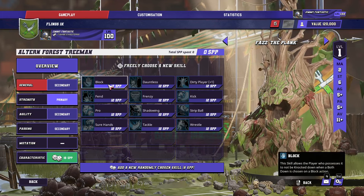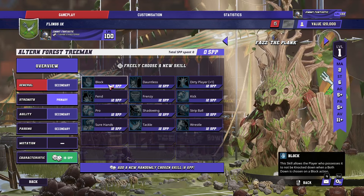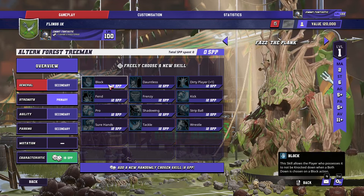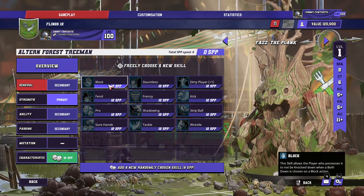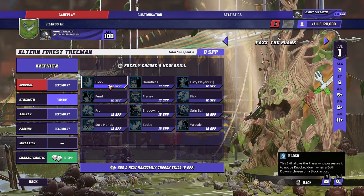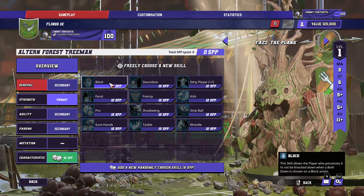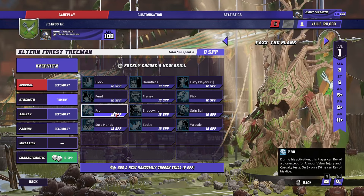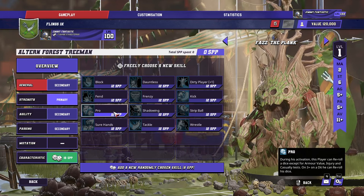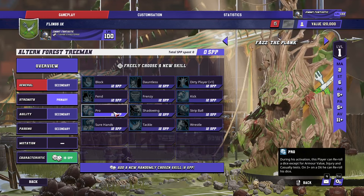You can't really afford to random them. But what you could do in an unlimited format is stockpile star player points and then random. If you get Block, you keep them; otherwise, you replace them if you have the money. So you could just try and random Block — absolutely no problem at all. Even though you're only hitting 1 in 12, if you've got the money to replace anyway, why not? Some people like Pro. It does give you a 50-50 chance to avoid getting rooted and helps with Throw Teammate marginally. But you don't have Loner, you've got team re-rolls for these trees, so you don't really value Pro as much.